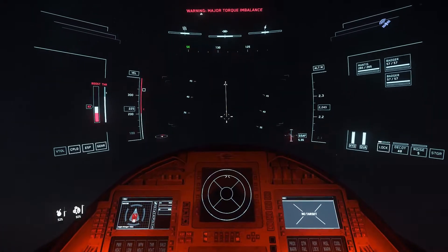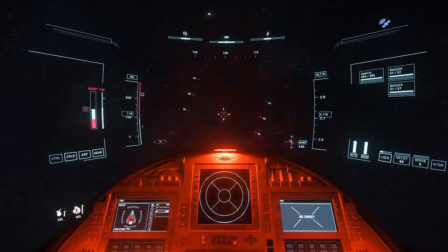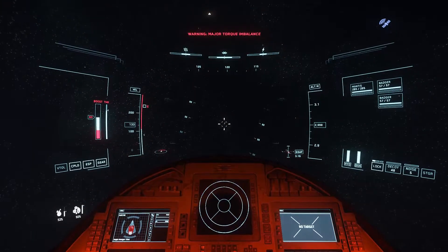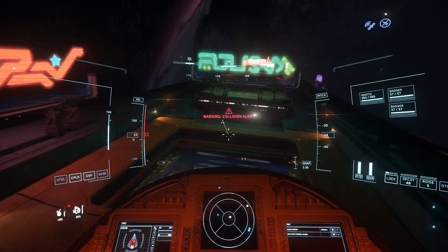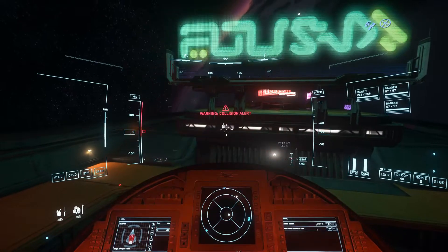I need to head off somewhere for repairs and other stuff, so let's head back to a space station — whichever one's nearby. Usually the ones above the main planets are probably the better ones in this situation. I think I'm above Hurston.